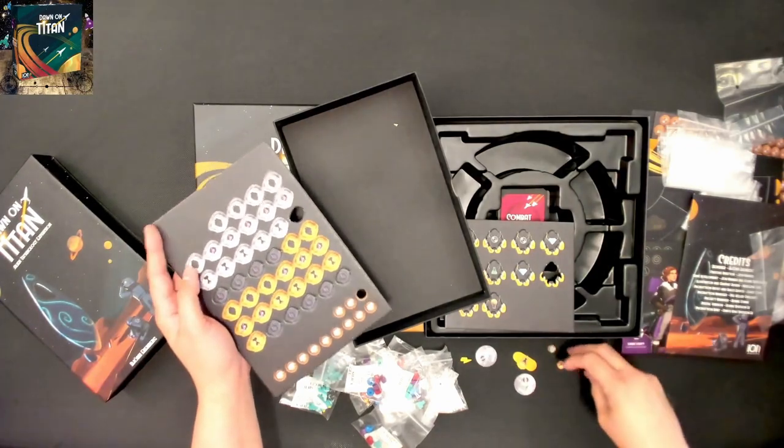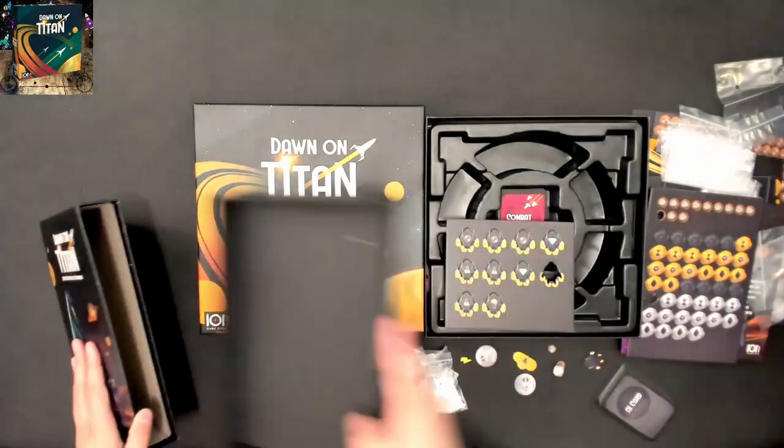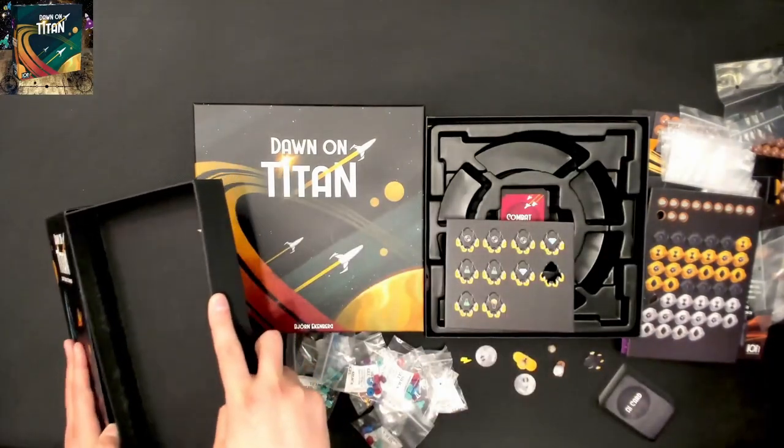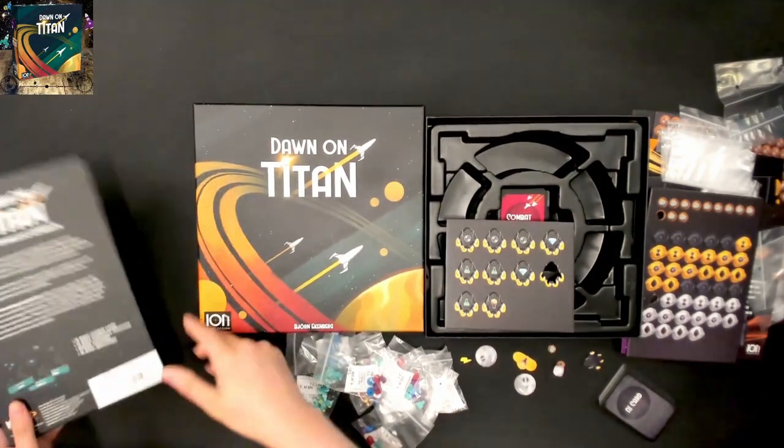They're just really really tiny. So at least this will be a small footprint game — you won't have to have three tables to be able to play it. But that is everything that you get in Dawn on Titan plus the Alien Technology expansion.